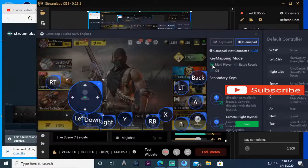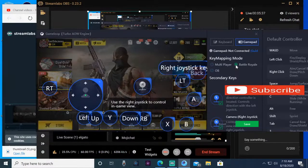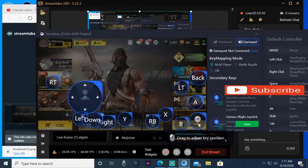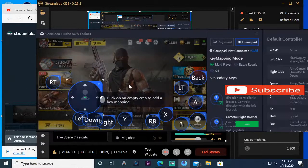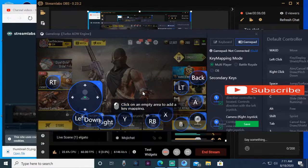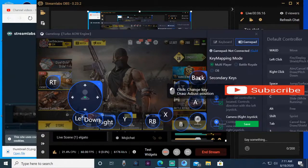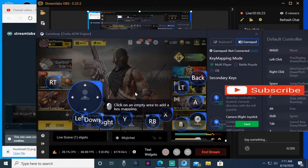Now we'll switch over to Multiplayer. You can see as it moves over that the placement of the keys is different — the Battle Royale buttons raise up and then drop back down in different positions. I have the right stick for looking around in the bottom right-hand corner. The left stick and right stick placement matters less than the other buttons. The hardest part is getting your left trigger and right trigger placed where you want them — they don't show on screen so it's very sensitive.